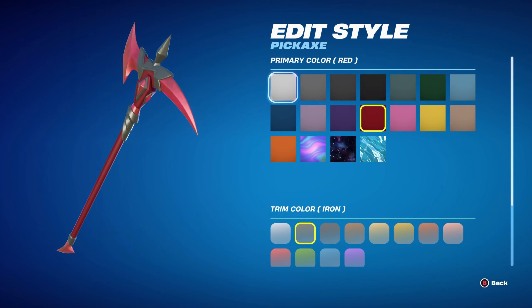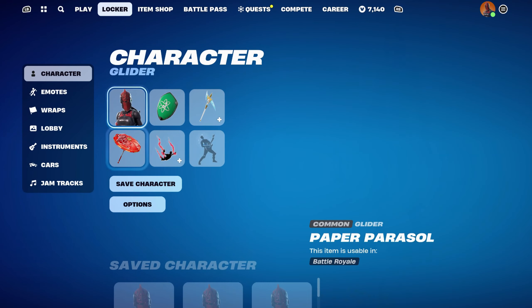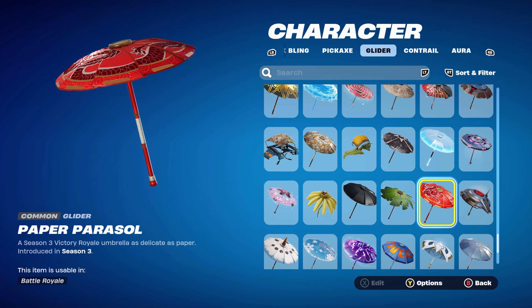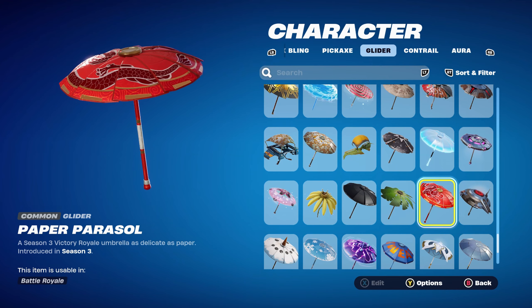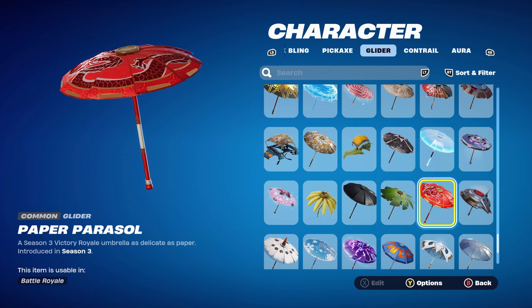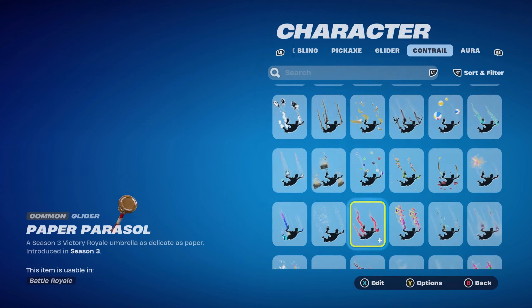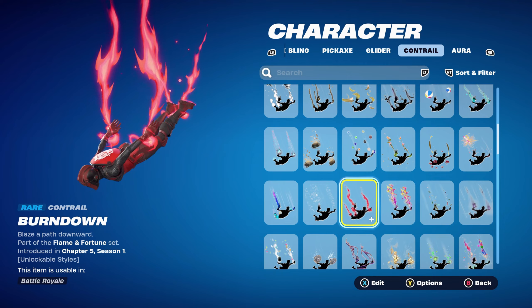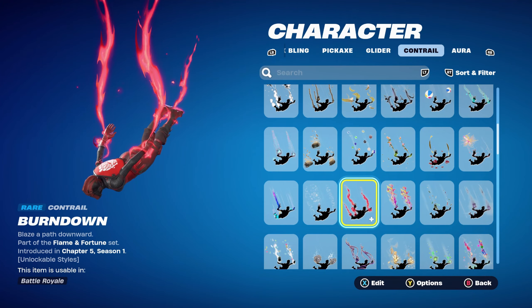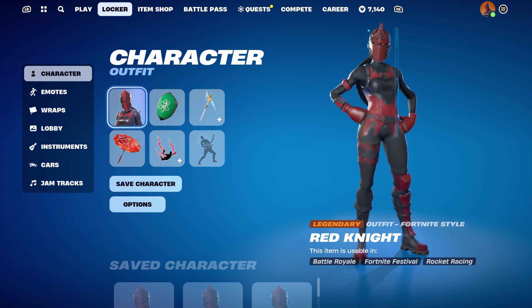They're part of the Prismatic Knight set. The colour I decided to use is primary colour red, trim colour iron, and crystal colour red for a nice red, black and red design. The glider for all combos is the Paper Parasol, which is the victory umbrella from Chapter 1 Season 3 — mainly using this for the red, but you can use any red and black themed glider or umbrella. The contrail for all combos is the Burn Down, part of the Flame and Fortune set introduced in Chapter 5 Season 1's battle pass — this is Valeria's contrail and works very nicely for the red. The first weapon wrap is Knighted from Chapter 1 Season X's battle pass, part of the Fortnite set. It works very nicely for the red and black design and goes absolutely perfectly with the Red Knight skin.